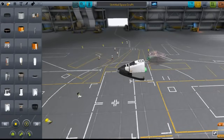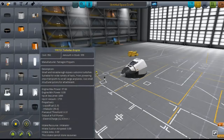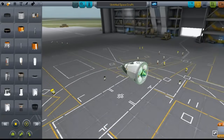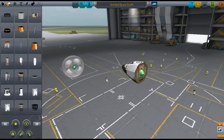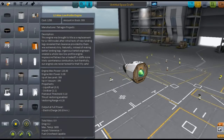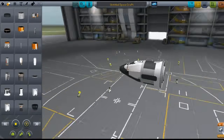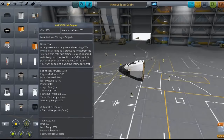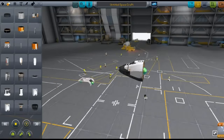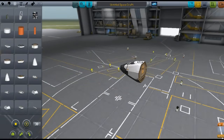Another turbo fan engine right here — these are all turbo fan engines. This is a lot of parts this thing adds. That is actually a massive engine; I think that could be used for actual space flight. Here's another engine — holy shit, that is one big ass engine. I think right now we're getting into the rocket engines. Another jet engine, another engine, and I believe that is it for Propulsion.